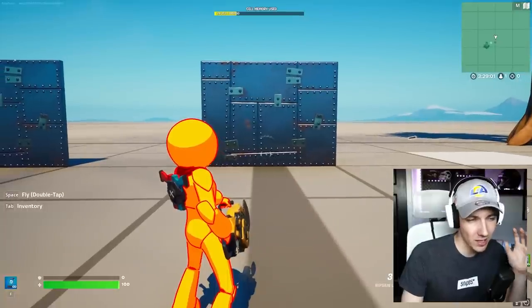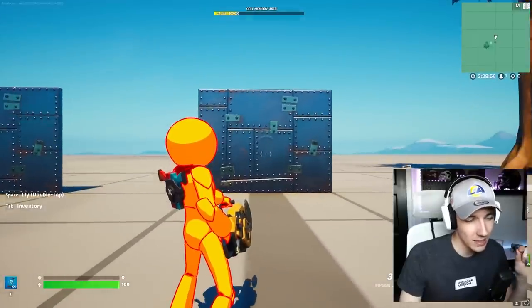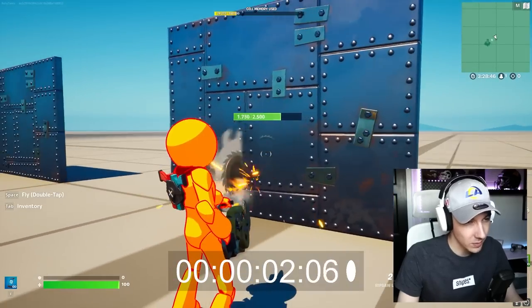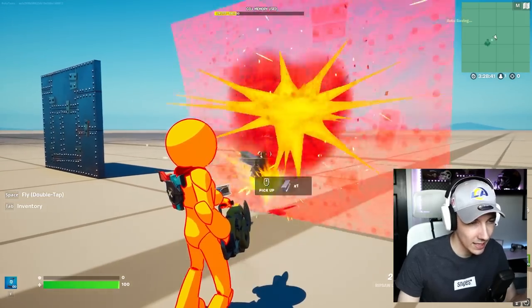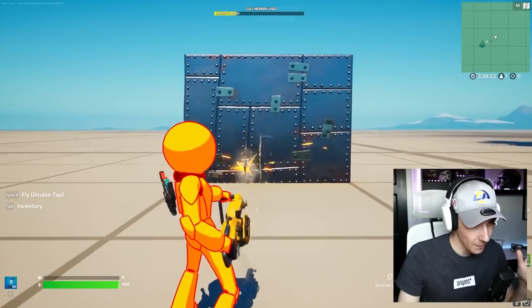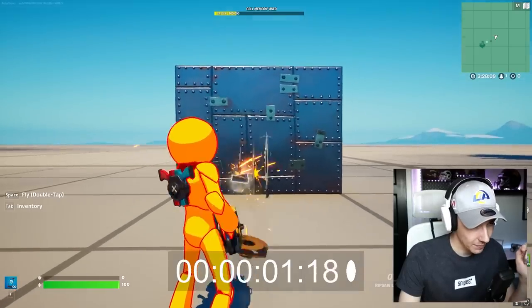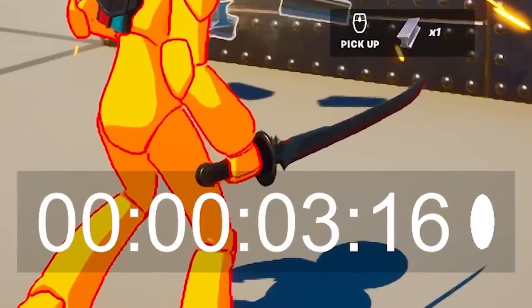The next thing I really want to find out is if three blades at the same time do more damage or are faster ripping through this entire wall than just one blade on max spin. One blade on max spin — that is ripping so fast, and it should easily break it since we just figured out how much max damage you can do. And now we're going to do three blades as fast as possible, or at least as fast as I can make it. Bang, bang, and bang. I think that was faster.